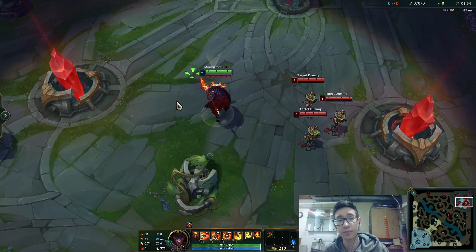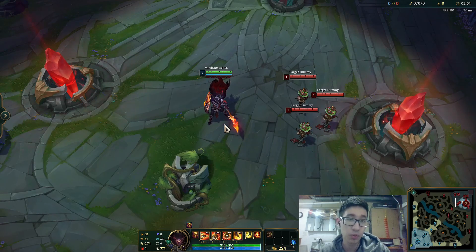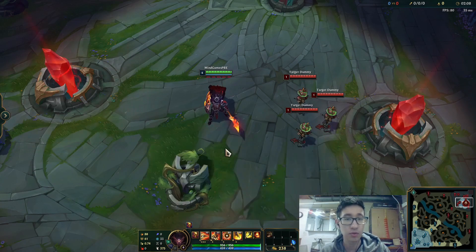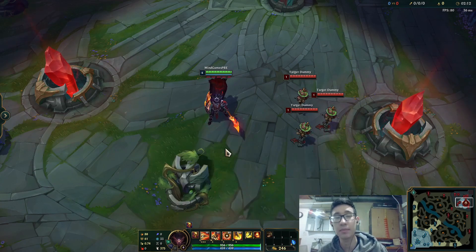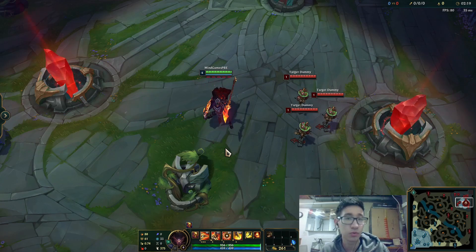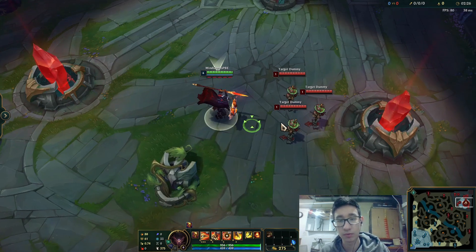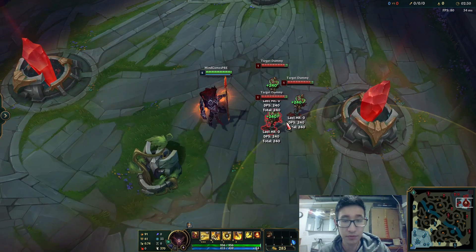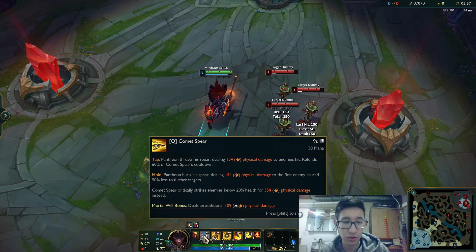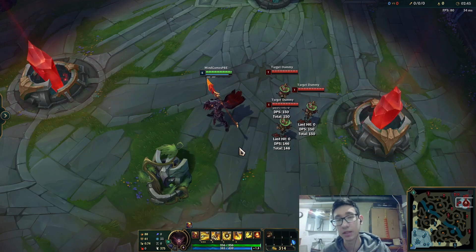First things first, his base movement speed is going down by 10 flat, so it's going to mess with his roaming potential as a support and as a jungler. For his Q, the mana went down by 10, so you're not going to have as much mana problems if you are spamming it in the top lane. You could actually consider going Doran's Ring or Doran's Shield instead of Corrupting Pot, which you regularly would. Also, tapping with the Q now refunds even more cooldowns — it's going to refund 60% of your Spear's cooldown, so you can keep using it. And his Q will no longer slow when it's empowered, so you can't just max range someone with a Spear and catch up to them. That no longer works.